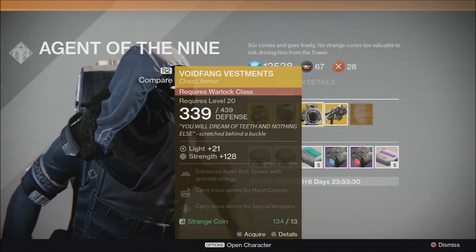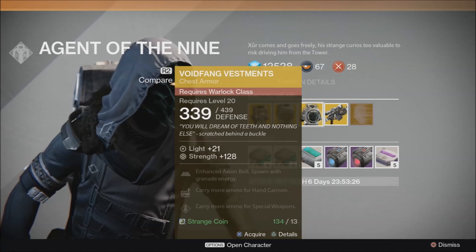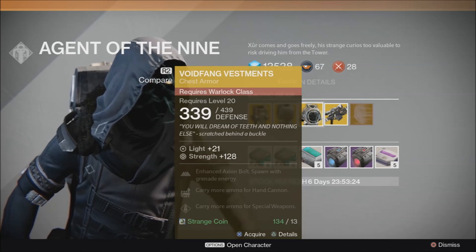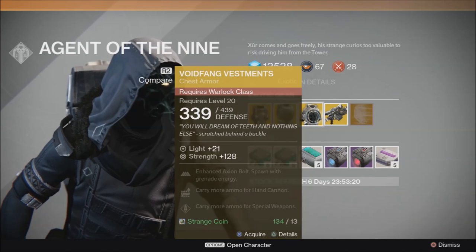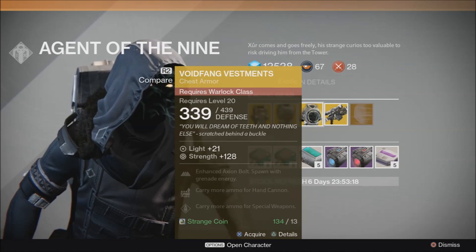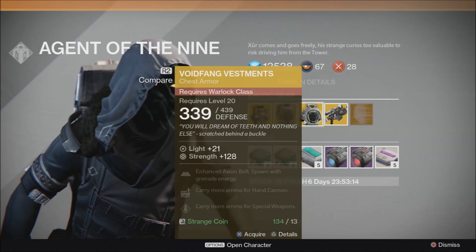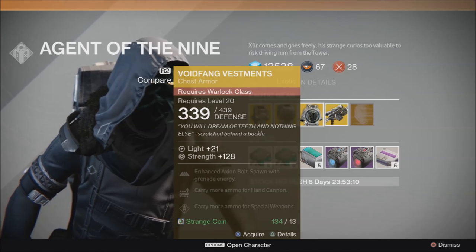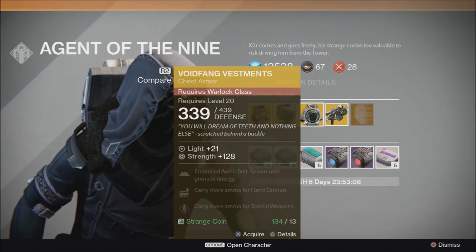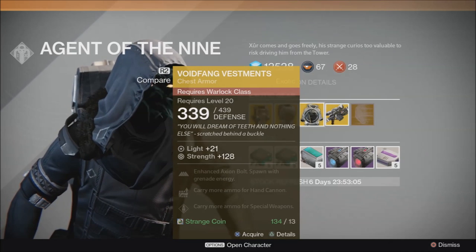Voidfang Vestments: Enhanced Axion Bolt, spawn with grenade energy, carry more ammo for hand cannons, and carry more ammo for special weapons. The Enhanced Axion Bolt just spawns an additional Axion Bolt, and you'll also spawn with grenade energy. This is useful for Sunsingers — if you happen to have the double grenade talent perk, you'll spawn with full grenade energy. Definitely pick this up if you missed out in one of the past weeks.